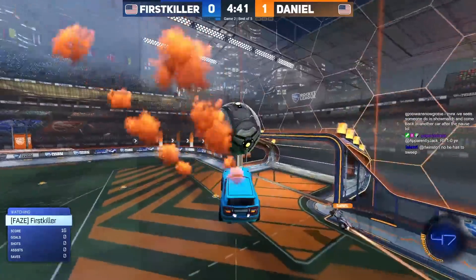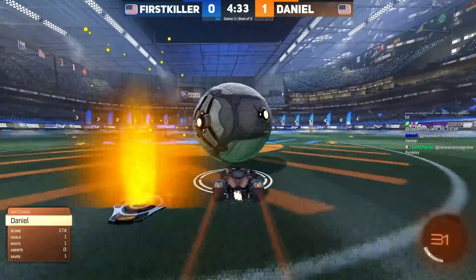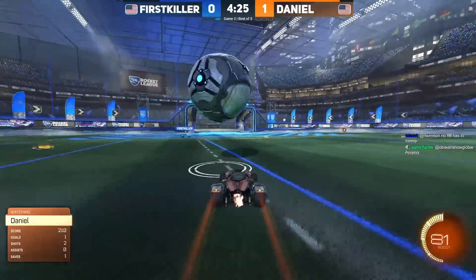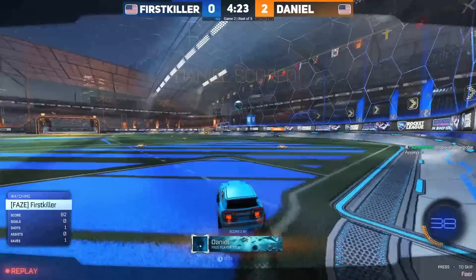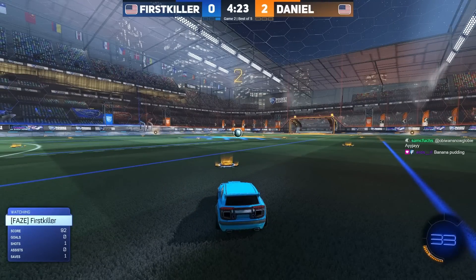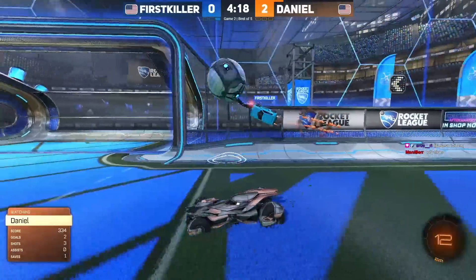Daniel sets him up for a wall-to-air dribble to buy himself a moment to grab boost. First killer's fake is handled by Daniel — he's able to stop the ball off the bounce, then tries to flick the other way. Daniel is likely looking for it when he's playing in this car. First killer has to continue to play in net with low boost after making a tough save, although he's gotten 62 boost by the time Daniel takes the shot — but maybe a bit too focused on picking up those pads, which ends up putting him in a position where he cannot stop that play.